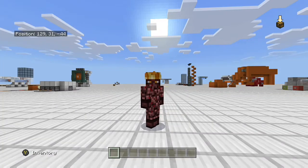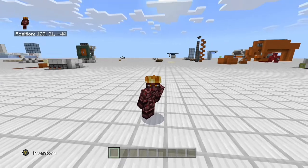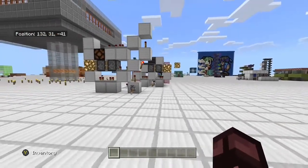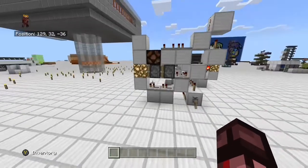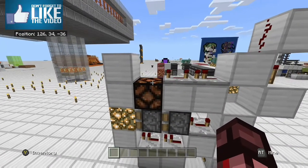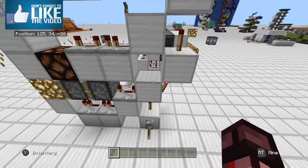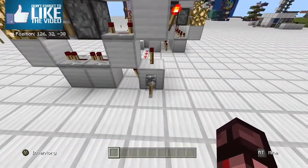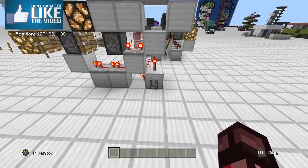Hello everyone and welcome to a Minecraft Bedrock redstone tutorial. Today I want to look at a horizontal double piston extender. I found a design, it didn't work, tweaked it, got it to work. The original design had a solid block above the redstone lamp, and a repeater was missing. The torch tower went kind of straight up, but we added some things in and tweaked the design a little bit and got our full extension.